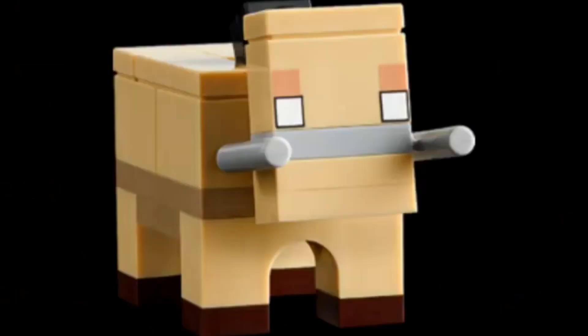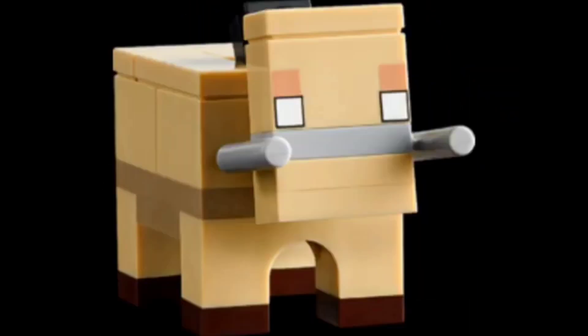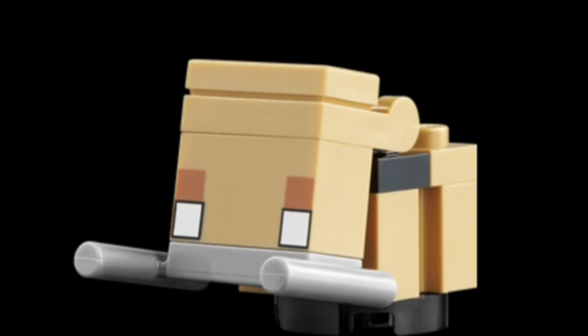Spot number three goes to the unfixed hoglin. This was also talked about in my worst LEGO Minecraft minifigures video. The hoglin is just a really bad minifigure — it has a huge gray line going right through its face, and last time I checked that wasn't happening in the game. When the ruined nether portal came out they had a baby hoglin, and it wasn't any better — maybe even worse. To this day this still hasn't been fixed, and I really hope LEGO can do something about it.